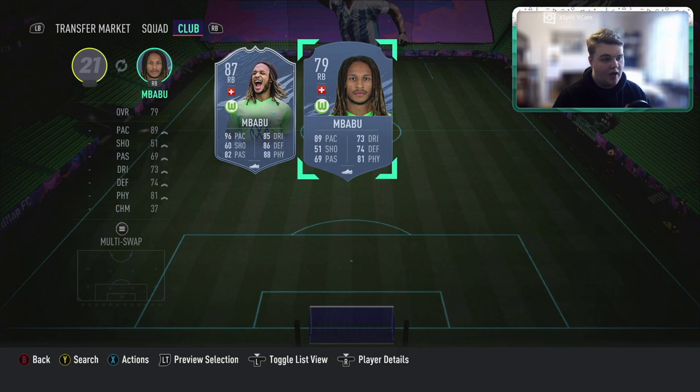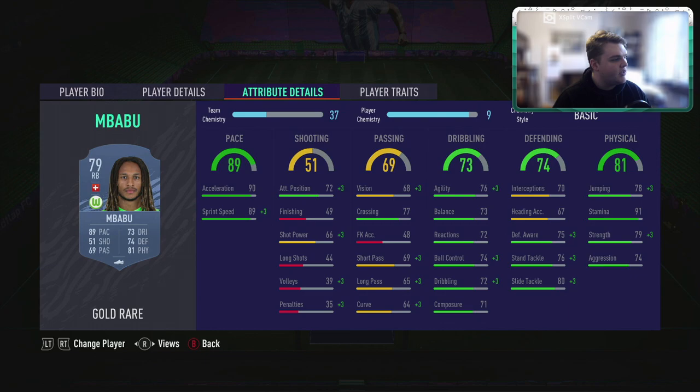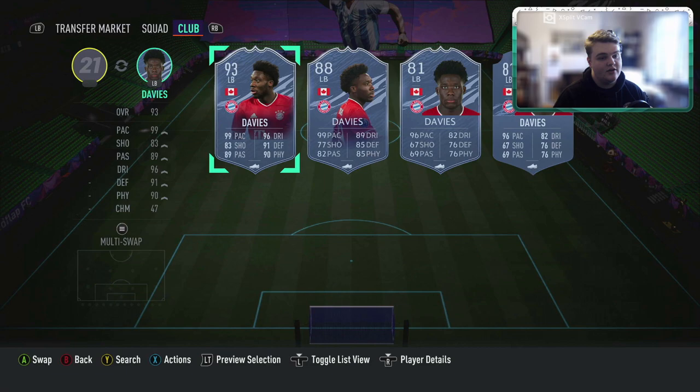For right back we're going with Pavard. I have his What If card on my main which is absolutely insane, but on my RTG PS4 I used his base card — you just want pace at fullback at this point in the game. He's currently sitting at 2,400 coins. You're getting a fast center back with decent physicals, good stamina which is really important for fullbacks this year, and he's three-star three-star. He just does the job.